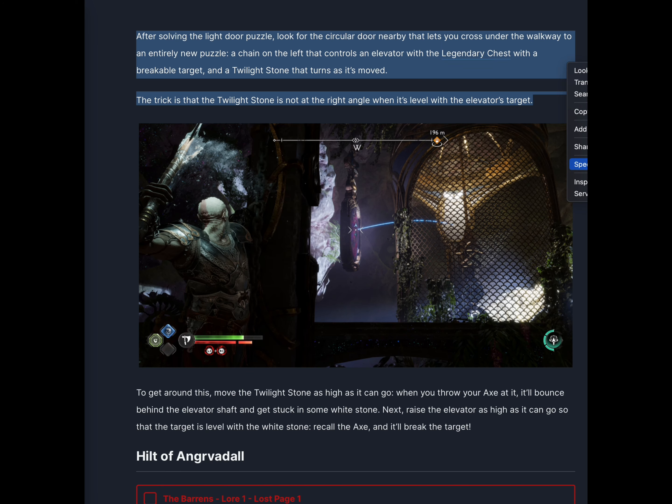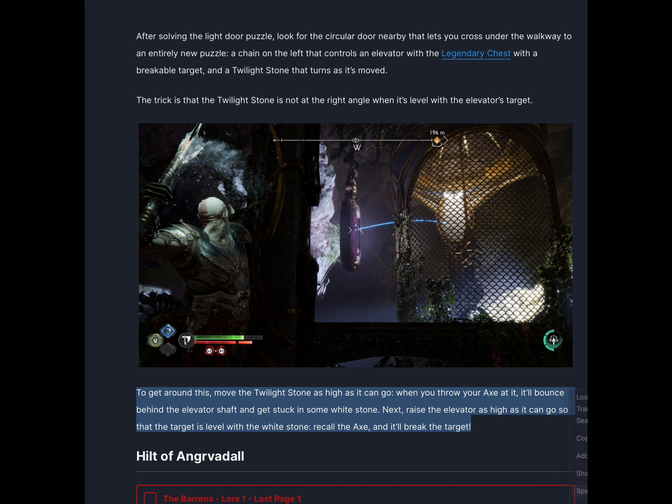To open the door, after solving the light door puzzle look for the circular door nearby that lets you cross under the walkway to an entirely new puzzle — a chain on the left that controls an elevator with a legendary chest with a breakable target, and a twilight stone that turns as it's moved. The trick is that the twilight stone is not at the right angle when it's level with the elevator's target. To get around this, move the twilight stone as high as it can go. When you throw your axe at it, it'll bounce behind the elevator shaft and get stuck in some white stone. Next, raise the elevator as high as it can go so that the target is level with the white stone. Recall the axe and it'll break the target.